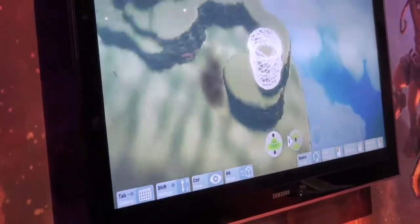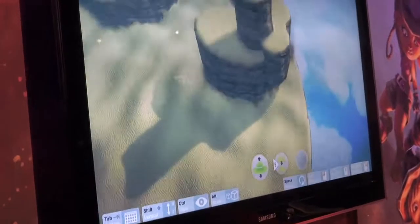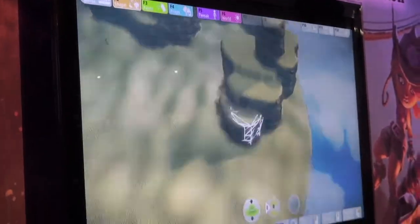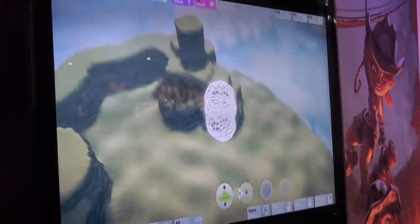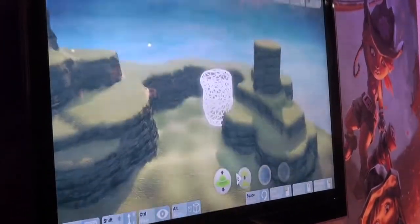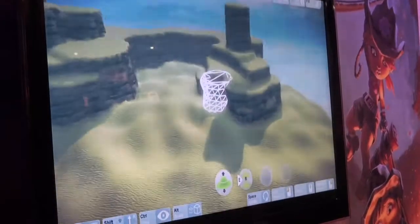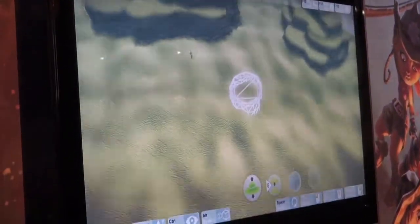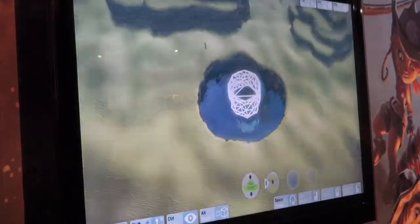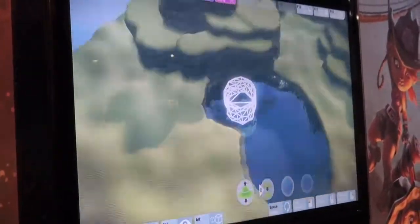I'm just going to delete this area to make our level a little bit nicer. I'm sculpting very quickly — all I'm doing is moving the mouse around, holding down the left mouse button to add stuff and the right mouse button to delete stuff. So anyone can do this; you don't need to be an expert. I'm doing it fast for the purpose of the demo, but you can do it at a pace you're comfortable with. Also, when I delete the ground, I get water — so down here we actually get water.